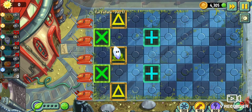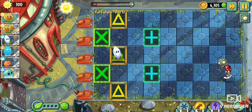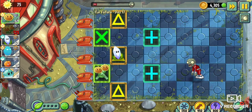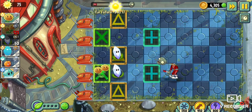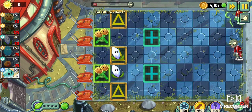What else do we have? Infinite, E.M. Peach, Iceberg Lettuce, and Twin Sunflower. Perfect. I'll put the sunflowers in the middle and the twin sunflowers on the green panels — that should help out really nicely. And since it's in its proper place, I might as well show you sooner than later — Magnifying Grass's plant food ability in this level. Let me see. Place you there. Bye-bye. Adios. This one is fully relying on Magnifying Grass's attacks — fine by me.